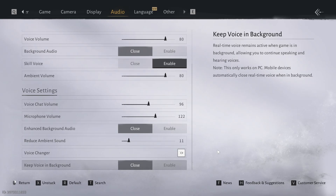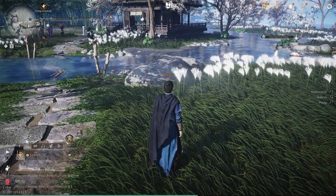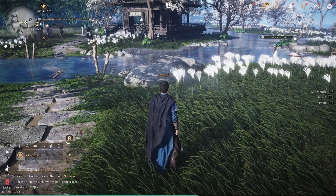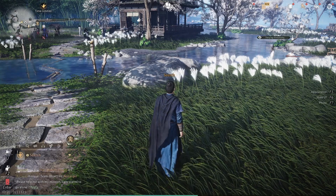The important thing to know here is that you can only use voice chat when you're in a team, like I am right now. Here, you can press the key shown on the left side of the screen, which in my case is Control on PC. After that, select the voice option.